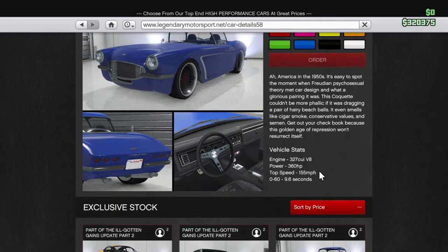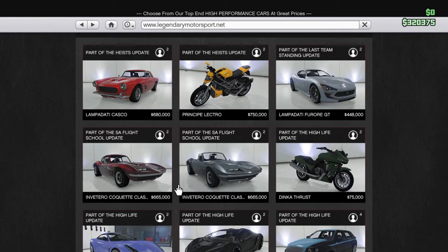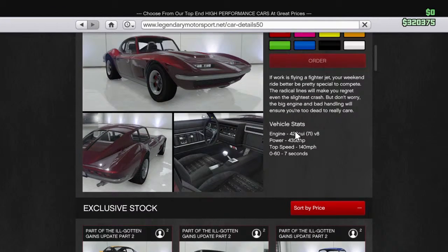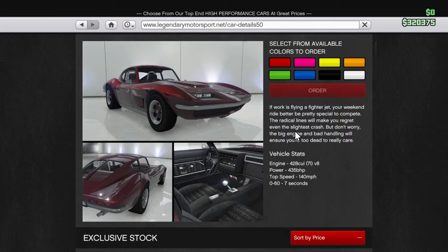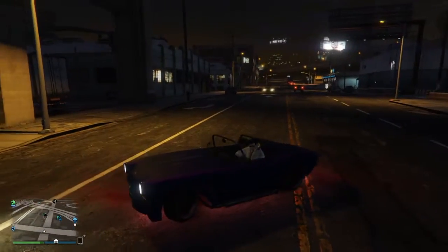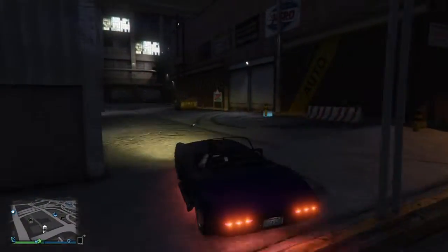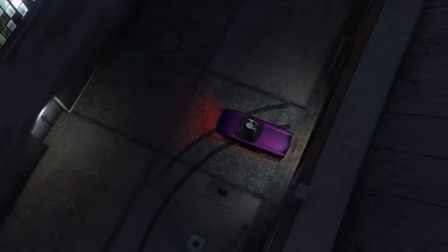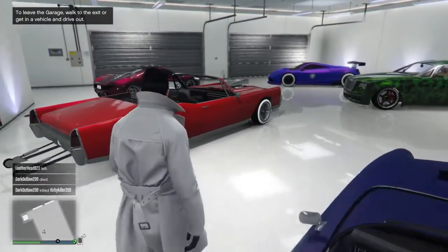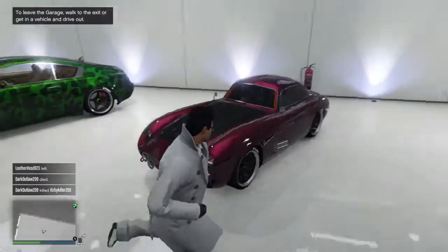It does 9.6 seconds from zero to sixty, with 155 miles per hour top speed. I have to compare that to the Coquette Classic. On paper this is faster, but for some reason this car is in the muscle car category, which doesn't really make sense because I don't think it can compete — it looks, it feels, it sounds like a sports classic. So I don't believe it should be in this category, but it is. You can try using it for races, it'll put up a good fight, but I don't believe it will win.